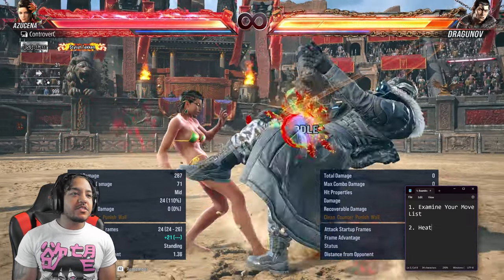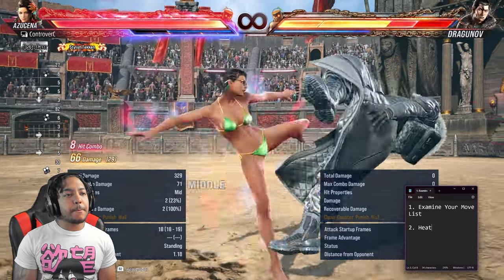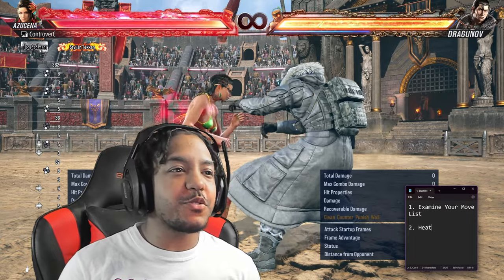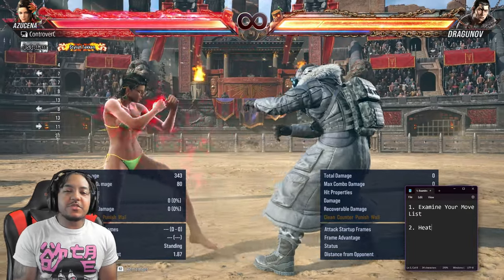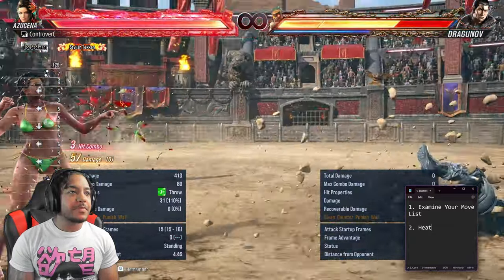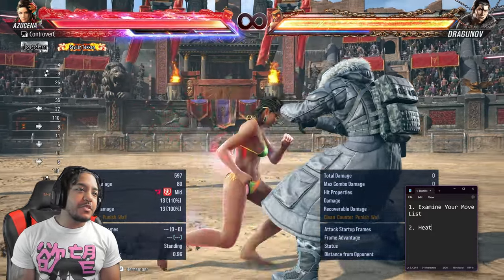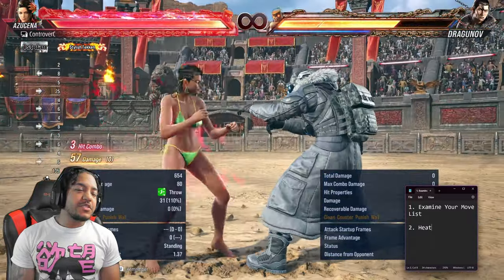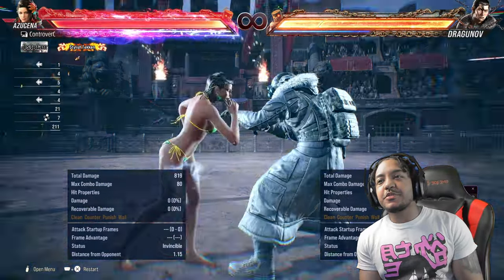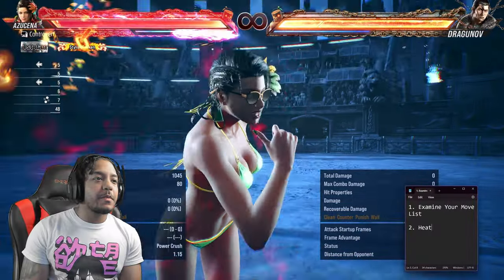I can give you an example of a heat combo — it's simple, nothing crazy, but something you can use. Another way to use heat: when someone is attacking you, you can stop them because you have armor on this. So many things get shut down. If they're pressing you, you just press right back. Use the heat system — it's a whole different ball game. Heat cancels are also real simple: just dash back while using heat to get some heat pressure going.